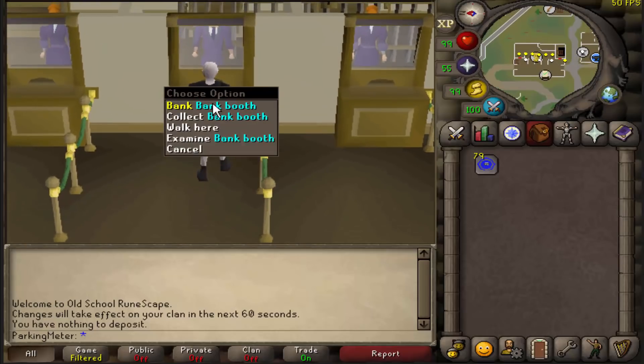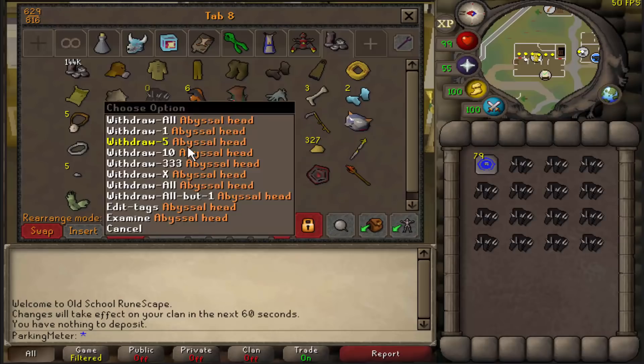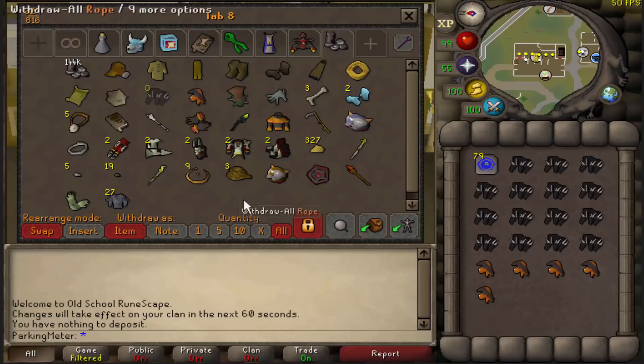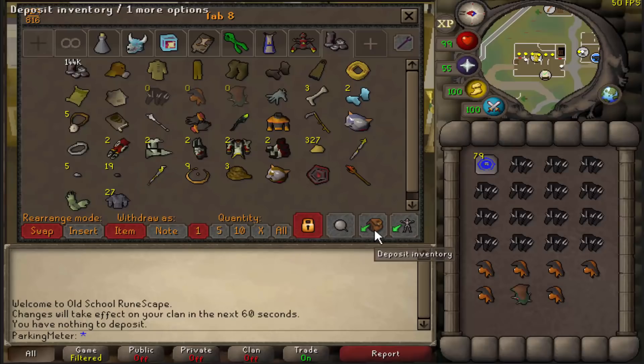Let's jump into this bank. The first tab is pretty much my junk tab — everybody has a junk tab in their bank, and this one is mine. Got a bunch of KBD heads, various other heads, and a bunch of Tokkul from the last video — I spent them all on uncut onyxes. Yeah, pretty boring tab right there.